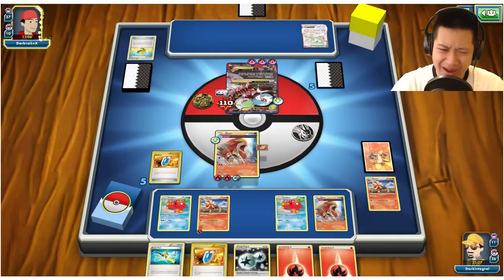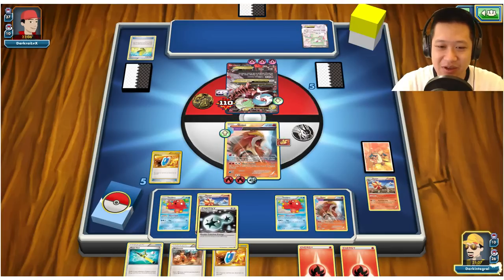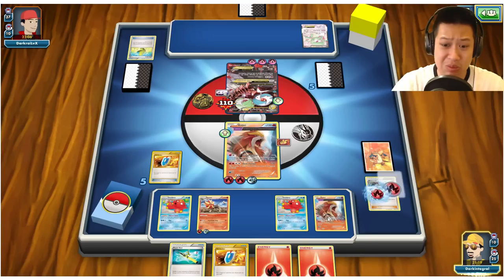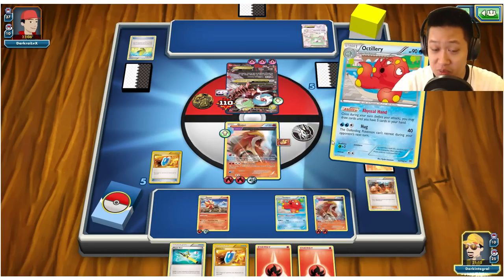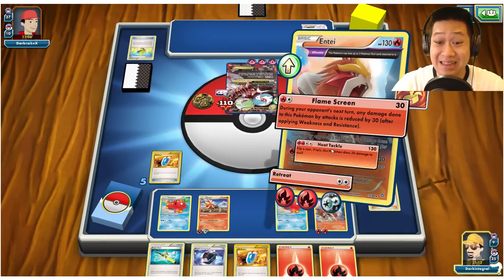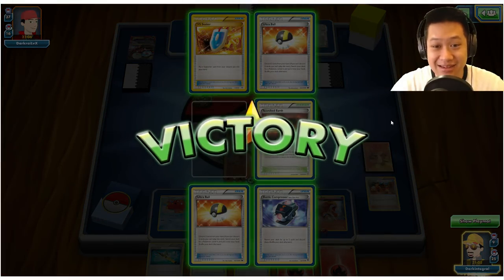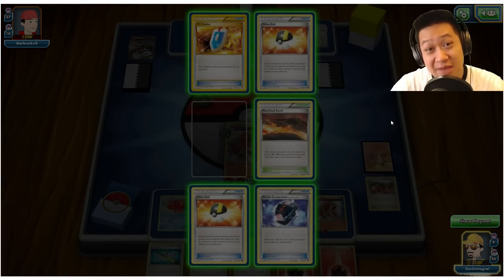Pyroar is already out. Let's go ahead and send another one up, get another Pokémon set up, and there's another Blacksmith. I probably won't even need it. Let's pull more cards out — I'm actually good with nine cards left. Let's use Heat Tackle. Heads — that means I don't take any damage. I like the flow of that match.